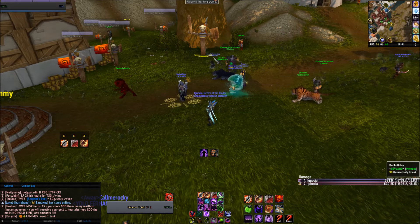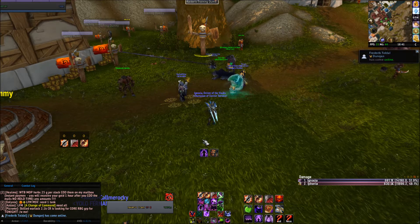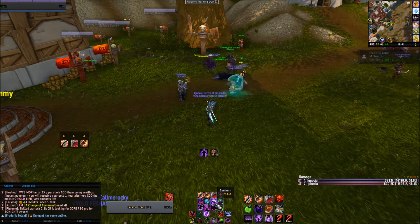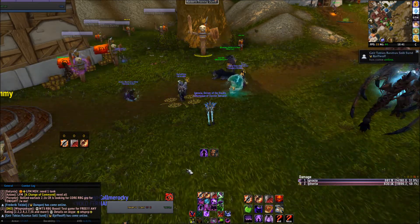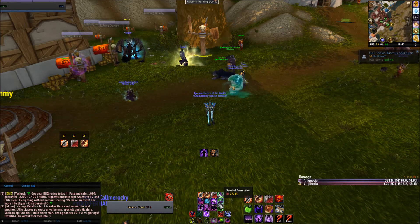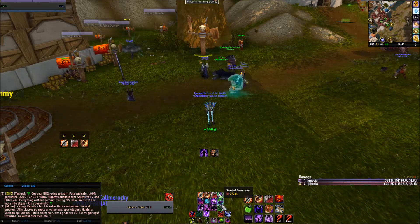First of all you've got to have all your dots up so that your Seed of Corruption can explode. Then you get all your dots up, cast a normal Seed of Corruption, activate Soul Burn and then start doing whatever you want to do on single target — Haunt, Malefic Grasp, refresh a dot or something. And it will automatically, when your normal Seed of Corruption explodes, shoot a Soul Burn Seed of Corruption even though you didn't click the Seed of Corruption button.